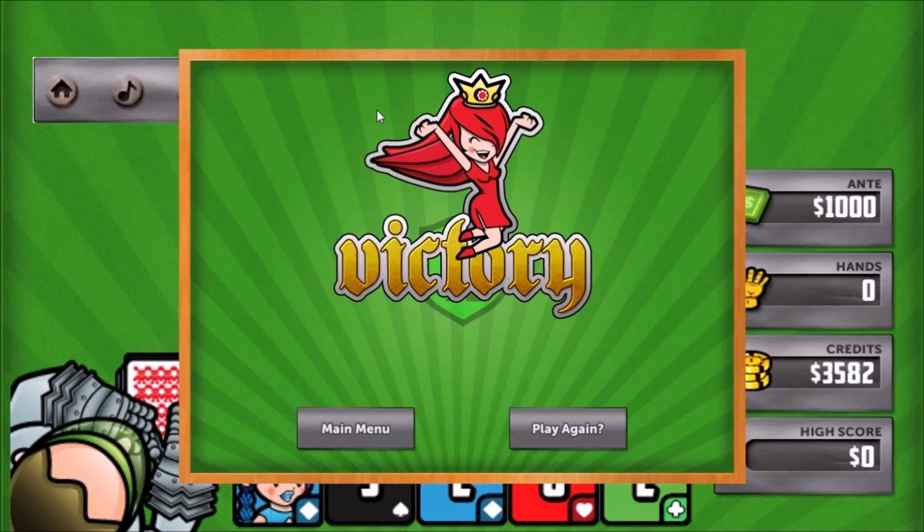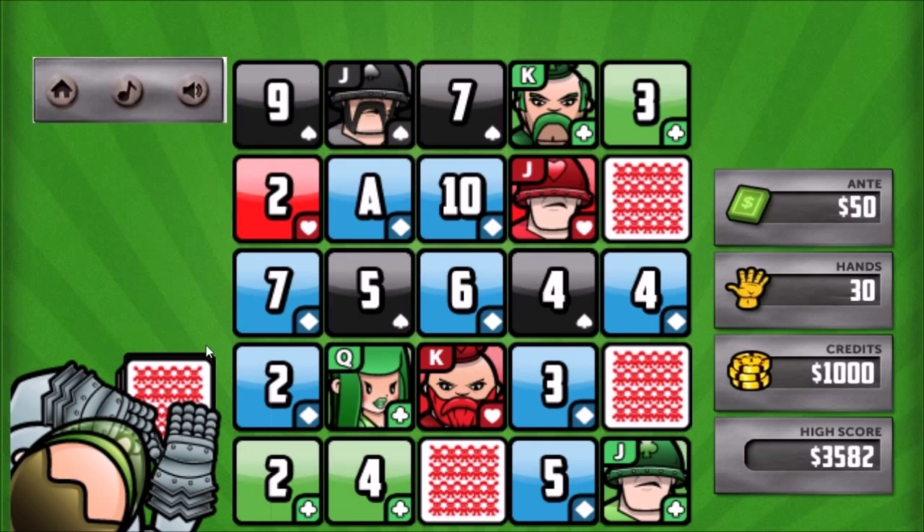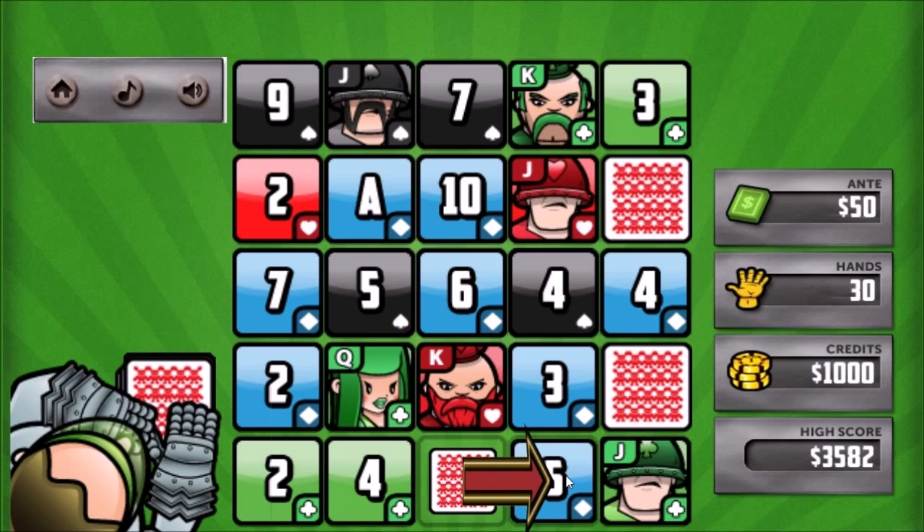We have an eight, a ten, a nine - this could be a jack so we'll do this. Victory! Victory! I wonder what the victory condition was - I just kept playing. I don't see anywhere here that indicates that the end of the game is nearby, so it might be a number of rows. We'll have to take a look at the instructions now that we know the game a little bit better.